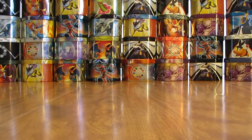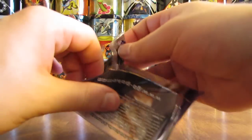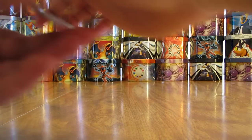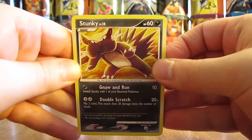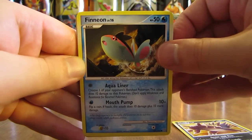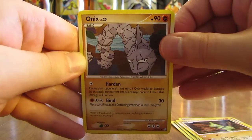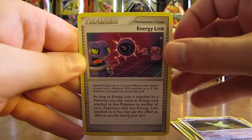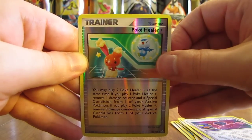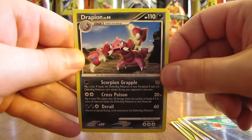On to my two favorite packs in the tin: Stormfront because you can get a reprint Charizard, and EX Dragon Frontiers because you can potentially get a Gold Star Charizard card. This Stormfront pack starts off with Stunky. There's a Finneon, Misdreavus, Larvitar, Onix, Magneton, Budew, and Energy Link. The reverse holo is a Poke Healer Plus — an uncommon card. And the rare in this pack is a Drapion, a non-holo rare.